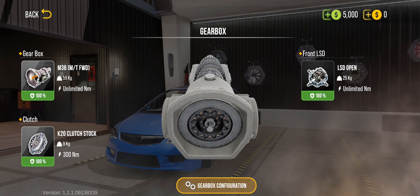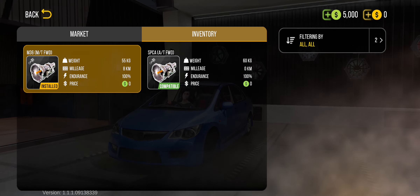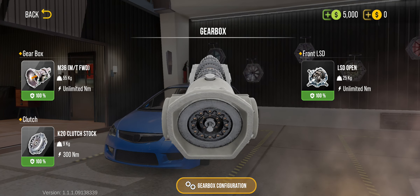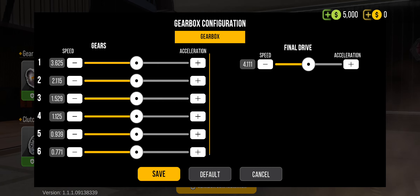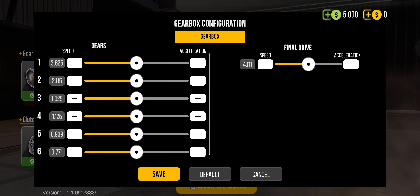The gearbox setup is where you go to change from automatic to manual transmission. You can buy transmissions in the market — I have two in my inventory because I bought a manual transmission. I just love driving manual, especially in this game; it's very satisfying. You can change things like the clutch and front LSD. You can do your tuning right here. The base of the engine appears as a flat straight on the graph. Having a dedicated tuning area means tuning will be more realistic and predictable than in games like Street Racing where you figure things out on the fly.